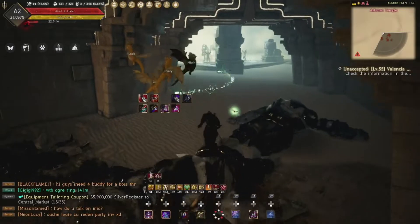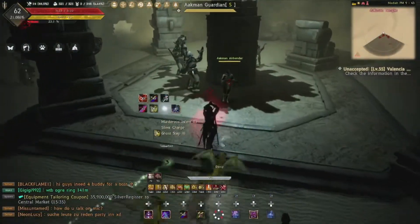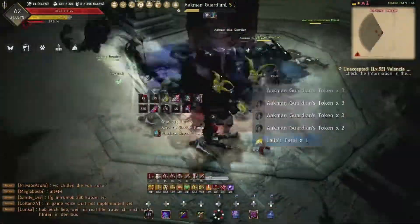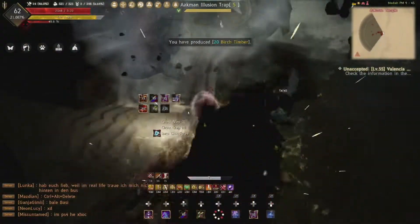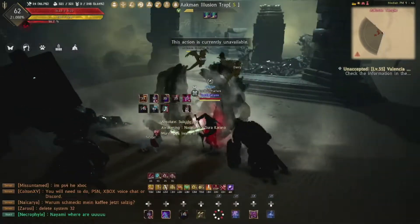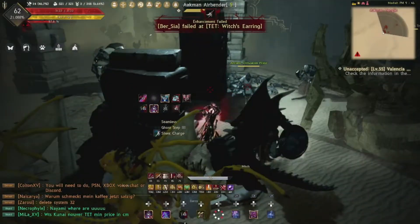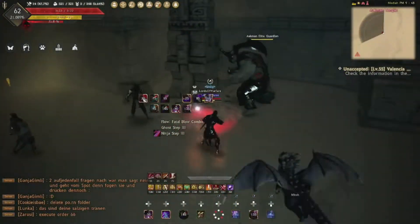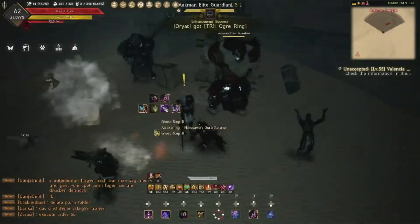For room 12, when you enter grab the pack on the left totem, take them to center and clear them out. Once cleared, go to the raised totem where you find the guardian and drag all leftover mobs to him to finish them off. Then come back through center circle to the left side, aggro those mobs and bring them back to center to clear. Finally, go to the left of the entrance, grab those packs along with the ones in the tunnel, take them to where you started, and rinse and repeat.